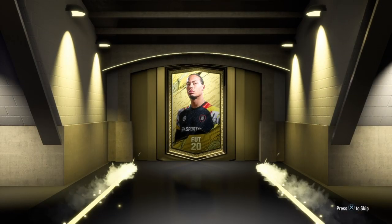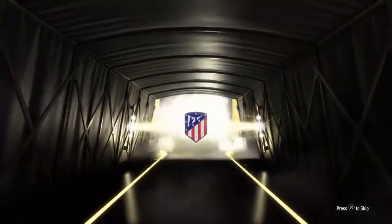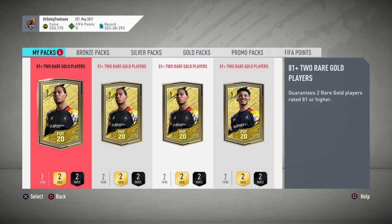Pack number six — it's a board, it's a walkout! Give us something big — it's a 91-rated Oblak! Not bad at all. We get ourselves a 91-rated Oblak, which is actually pretty good. We'll take that — 91-rated Oblak, walkout. Four packs left and that's our best pull so far.